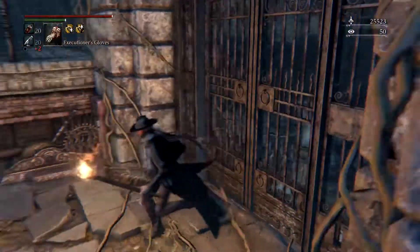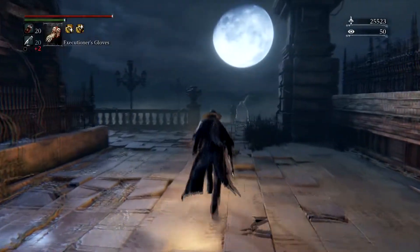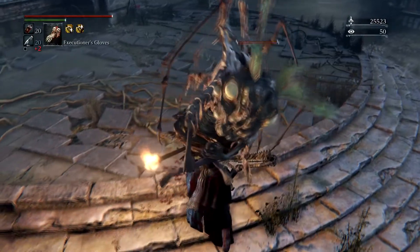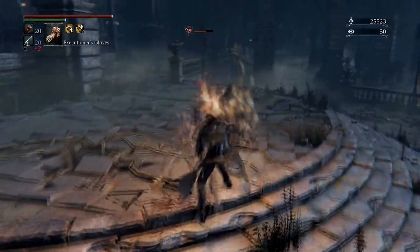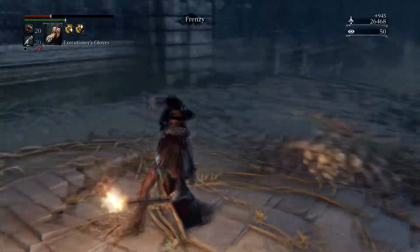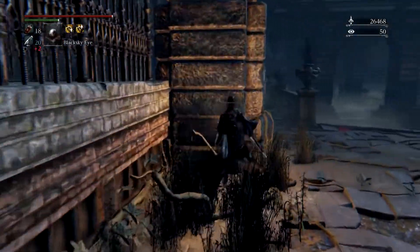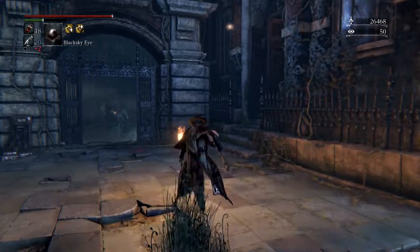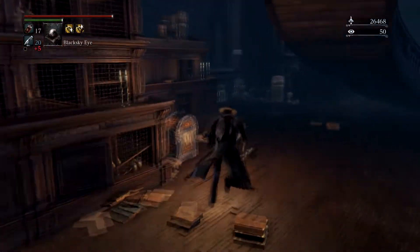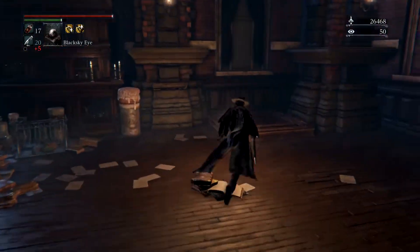Byrgenwerth — there's a lever for it. It's a pretty small area in general — really just this one building. But we do get to fight that boss. This is how these enemies inflict frenzy on you — it's pretty much always going to happen if they manage to grab you, which is very annoying. There are some sedatives here — so there you go. There's quite an annoying enemy in this area. Open this chest — that's for the Chalice Dungeons, I believe.